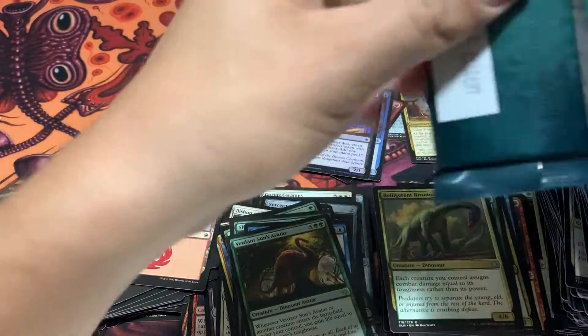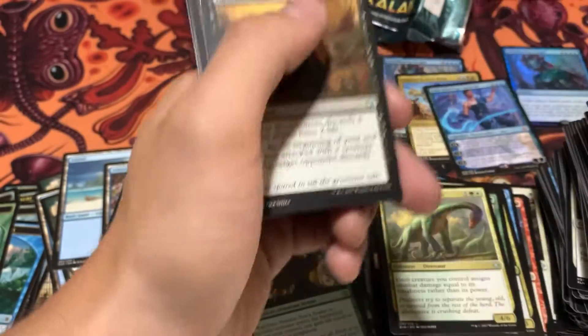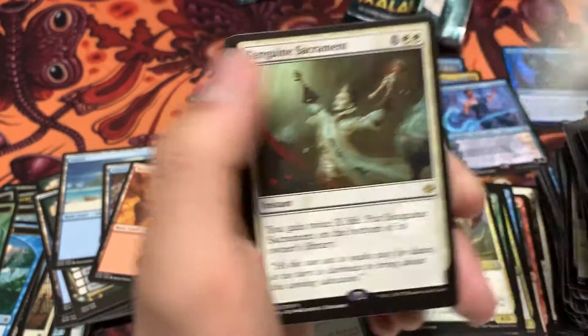That's not the Mythic one though. Maybe I have the name wrong — maybe it's not Sun's Avatar, but I know it starts with a G. I forget the name, it's slipping my mind right now. Maybe we can pull it in this last pack. And ending on a Sanguine Sacrament. We do have a foil though.